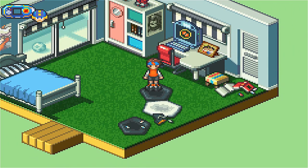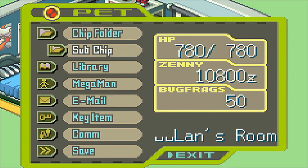But first there's one thing I want to do. As you'll see, I've grinded up to exactly 50 bug frags. What I did is I went to the internet and checked green mystery data for bug frags. The best way to get bug frags, I believe, is in the internet — run into random battles, and when there's a green mystery data in the battle, there's like a 30% chance it'll be bug frags and you'll get two or three. That's the best way. So I grinded for a few hours and got up to 50 bug frags.